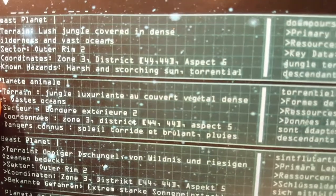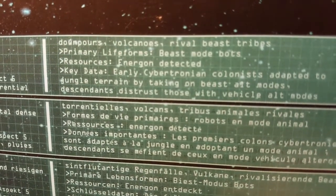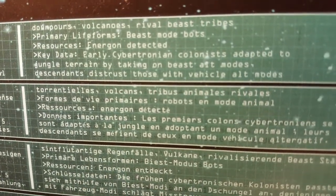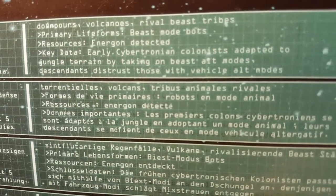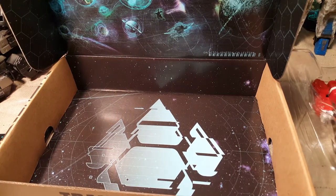Unknown hazards: harsh and scorching sun, torrential downpours, volcanoes, rival beast tribes. Primary life forms: beast mode bots. Resources: Energon detected. Key data: early Cybertronian colonists adapted to jungle terrain by taking on beast alt modes. Descendants distrust those with vehicle alt modes. Interesting — these are our vehicle guys on this one, so I'm not exactly sure where that leaves them.